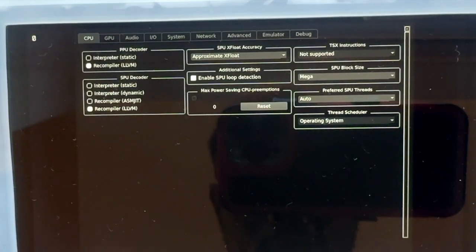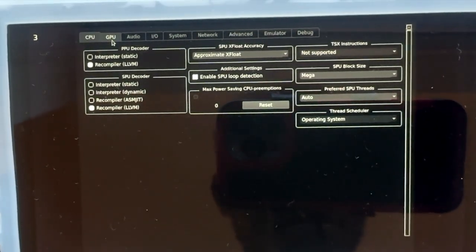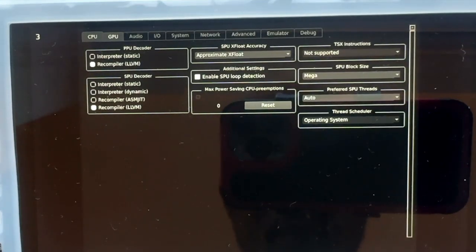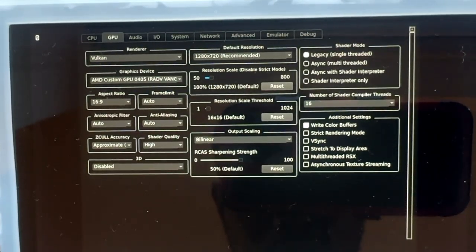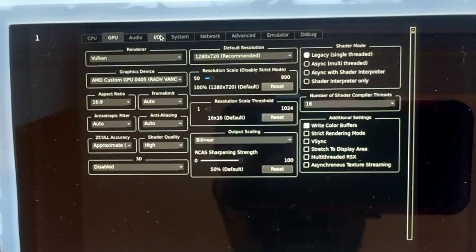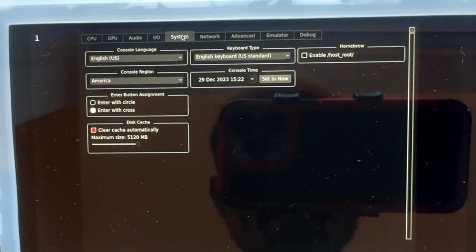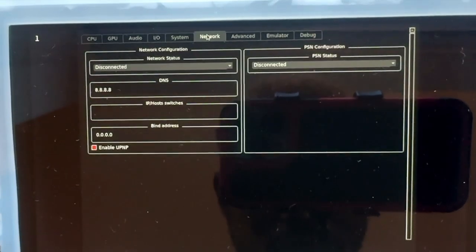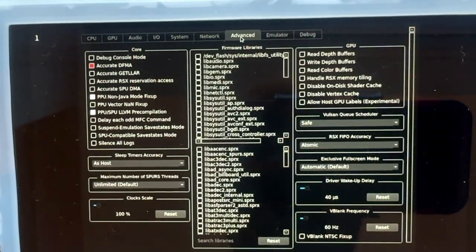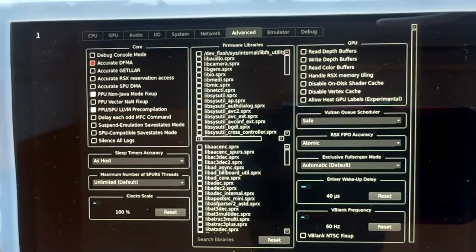Just pay attention to that — these are my settings for CPU, hope you can see it. GPU — that's my settings for GPU. I don't think you need to change anything in Audio. AIO System — I think these are all default settings. Network — I didn't change anything there either. Advanced — you do want to tweak a couple things here, so you can copy these settings.